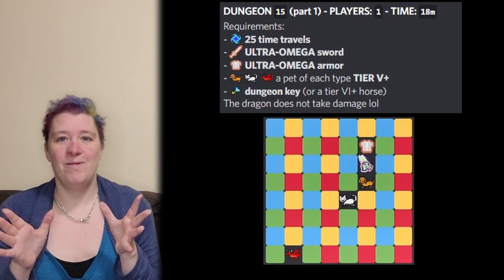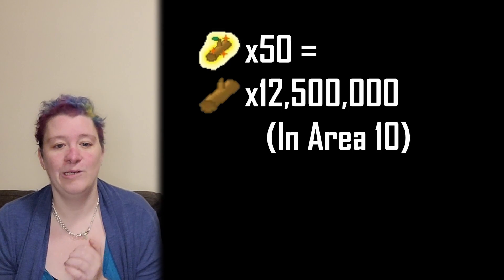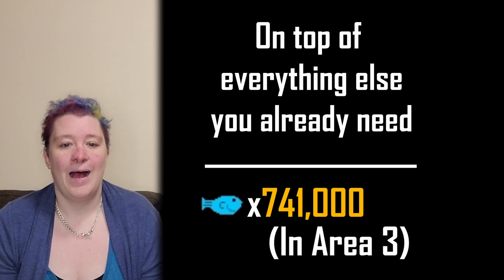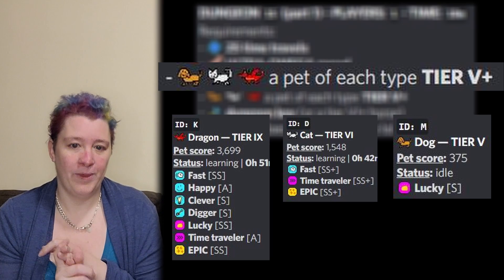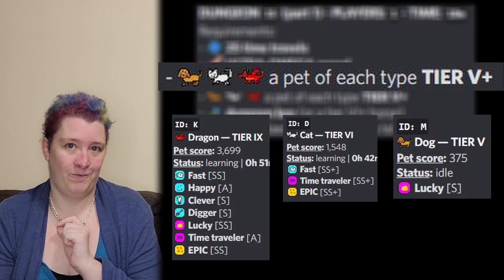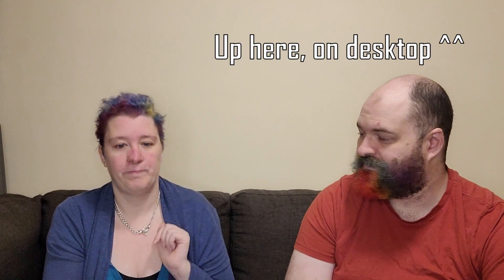Handing over to Violet for D15 Part One. D15 is the first new dungeon in a while. Initially you need your Ultra Omega Sword and Ultra Omega Armor. D15 Part One means 50 ultras on top of the rest of your normal run requirements, plus about 500 extra dragon scales. But that's not all — for the first time, you actually have pet requirements: one of each pet type (dragon, cat, dog) at tier five or above. If you're struggling to get pets to tier five, check out our pet guide video covering pet fusions and skills.